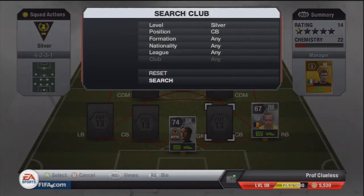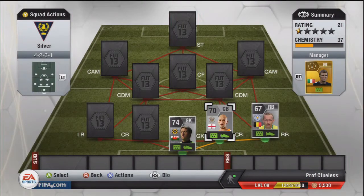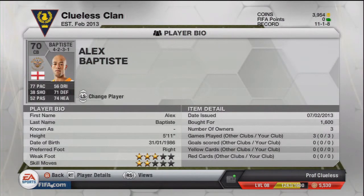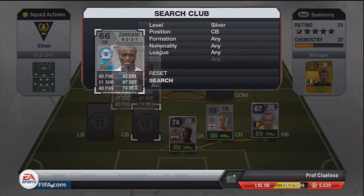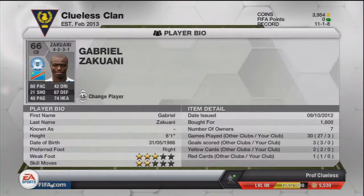First centre back is Baptiste — this guy is an absolute beast of a player, I was really surprised by him. 1,600 coins for him is a bargain; don't be fooled by the fact that he's non-rare, he's actually really, really good and must be bought. Second centre back is Zakiwani — actually more pacey than Baptiste. I haven't really noticed him as much, but 80 pace does help, and obviously the 21 shot is a crucial stat — only joking.